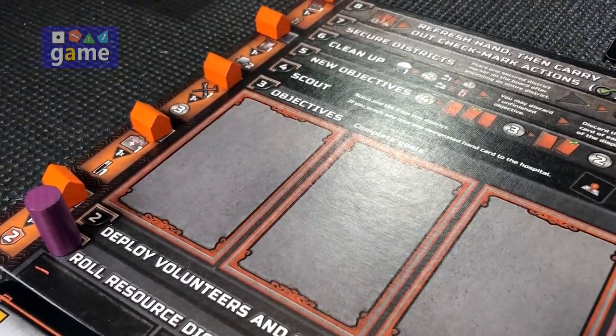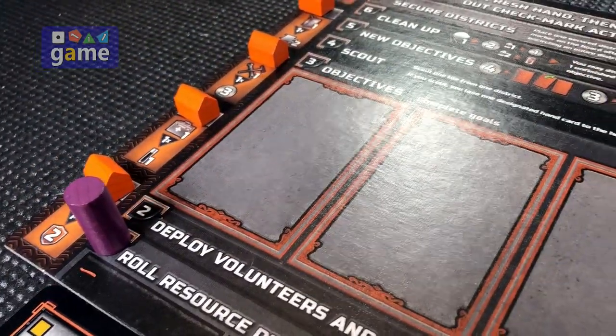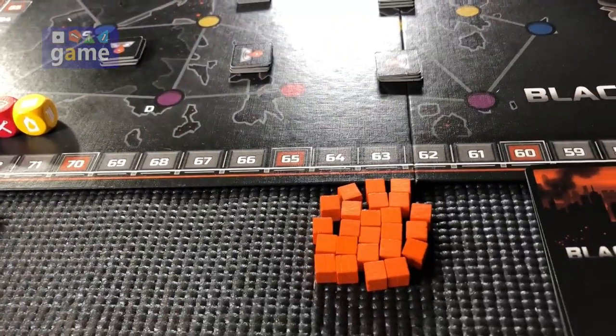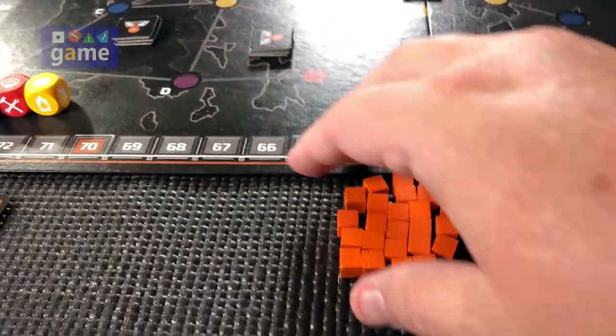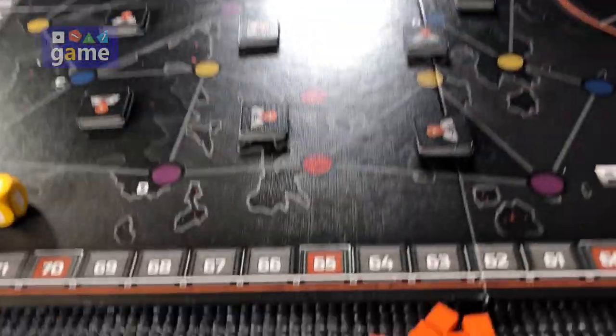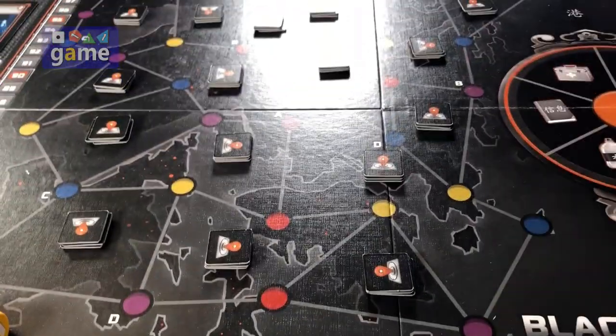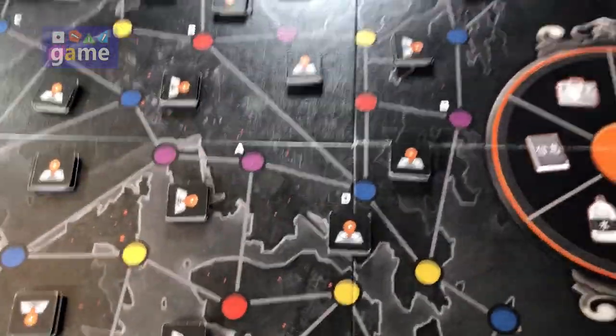One cool thing about the player board is that it has the turn order right there. You mark it with the purple marker and move it up to see what phase of the round you're in. The last setup step is to place a marker on any one location on the board.